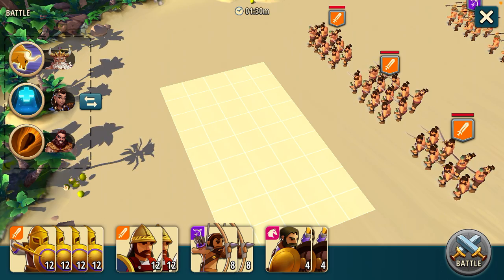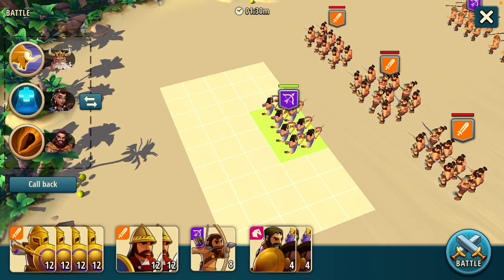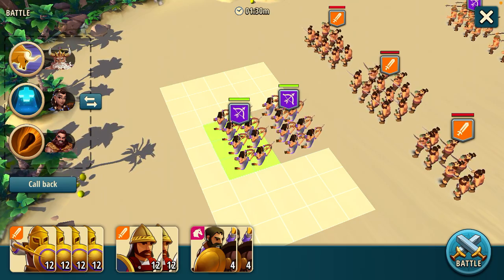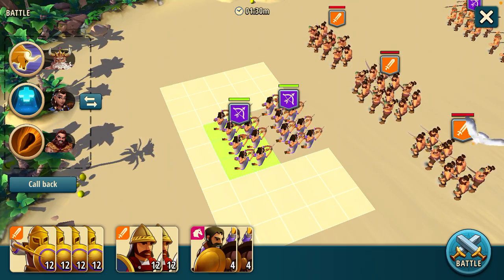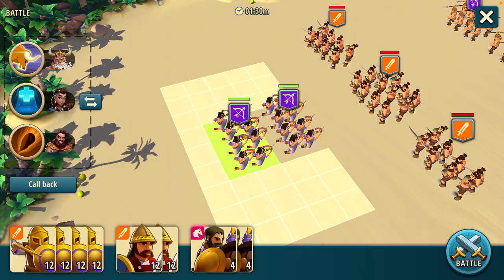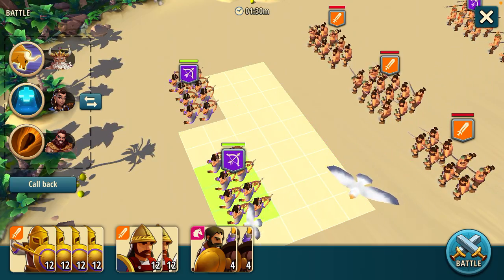Our best damage source always comes from archers, and we need to make sure that we have both of them in every formation. Archers are ineffective when stacked behind each other because as the archers in the front move forward, they stop at max range and block the archers behind them from moving far enough into firing range. So we're going to move them next to each other whenever possible.